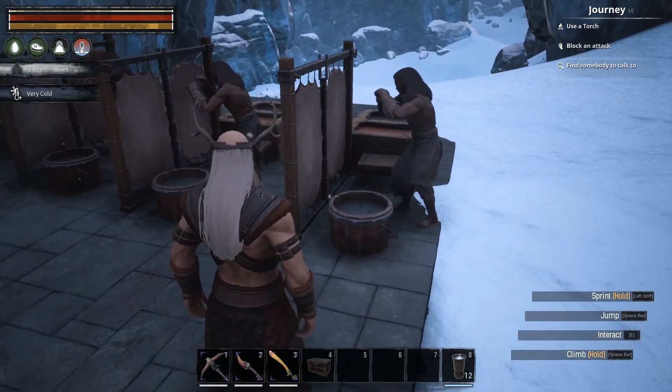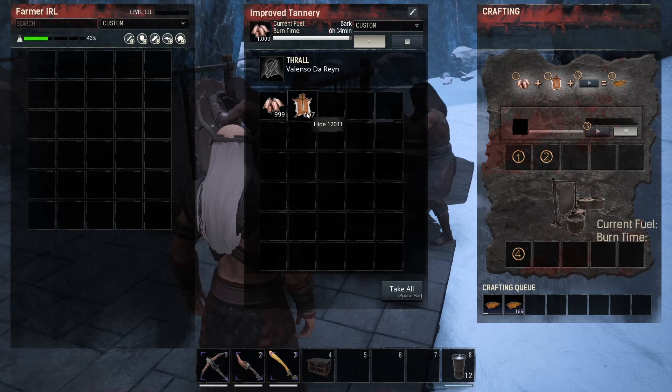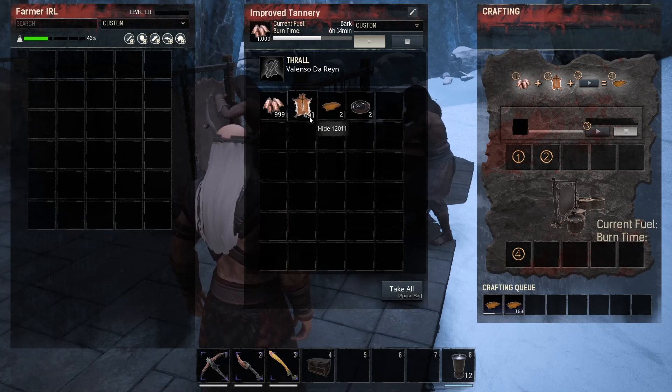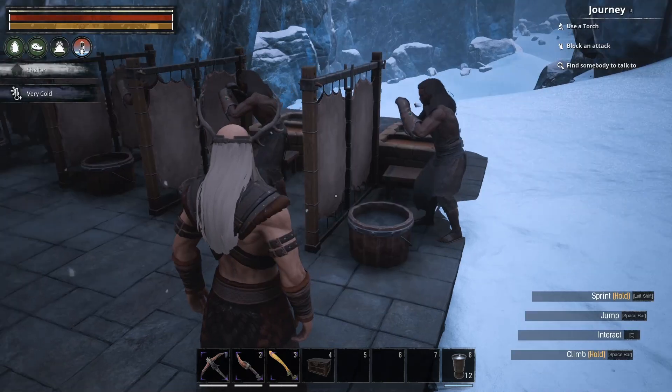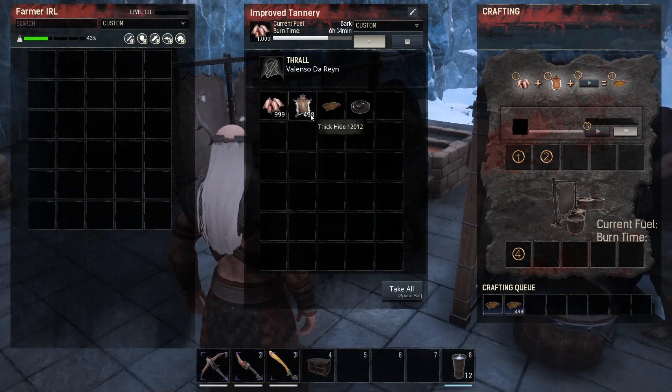You want improved tanneries with a thrall on, preferably a level 4 thrall like we've got here, and then as soon as you put any kind of hides in here you'll absolutely crank them out into tars. Now as you can see it's a 3 to 1 ratio on normal hide — 3 normal hides makes 1 tar — but if we look over here it's 1 for 1.